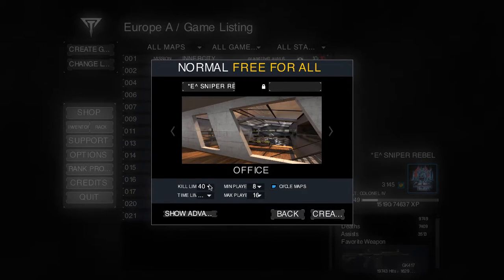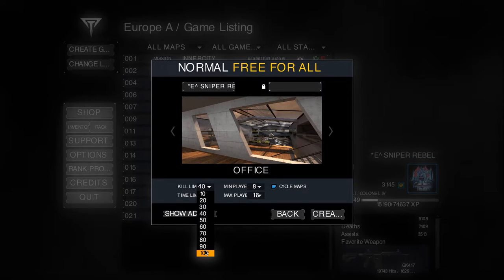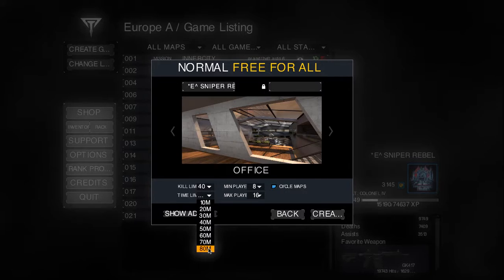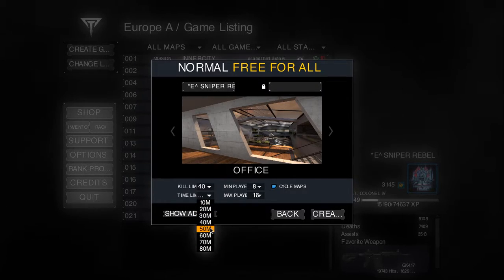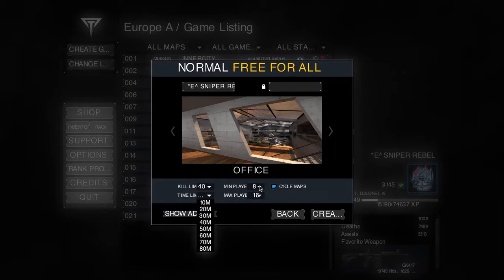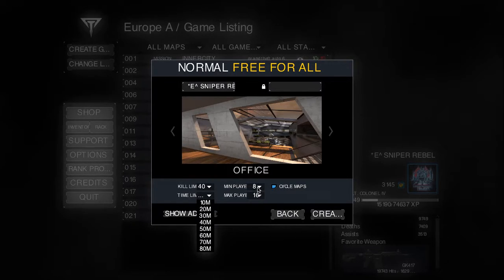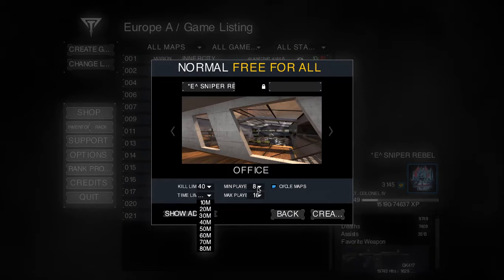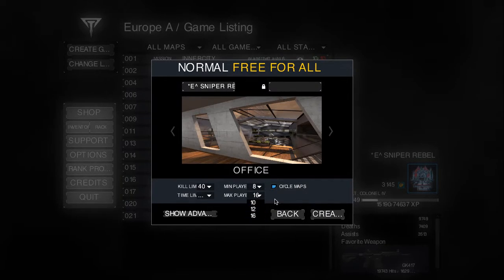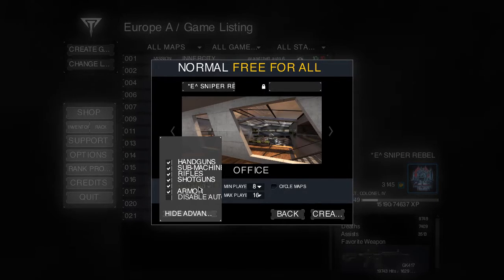For Free For All, the maximum kill limit is 100 and the minimum is 100. I recommend 100 kills. Set the time limit so you can reach 100 kills. If you want to test things, put on 10 minutes and 100 kills and go from there. You can do a minimum of 2 players and a maximum of 16 players.